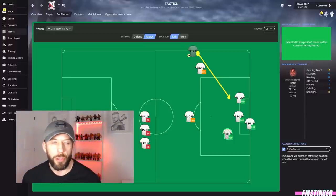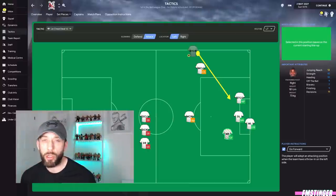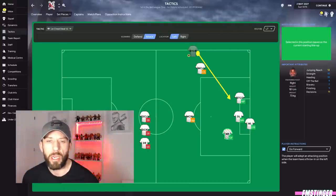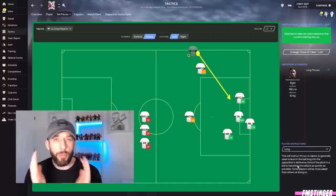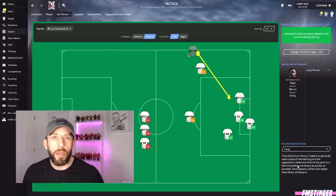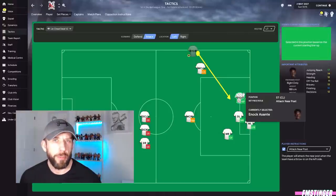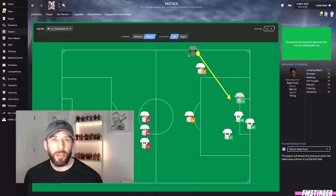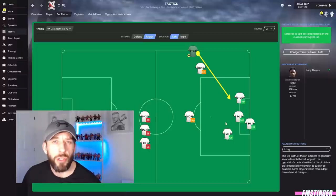For the throw-in setup, approach it similarly to corners. We're going for long throws, but I've got a couple of distractions — a guy coming short and a guy on the edge of the area. Targeting for throws is different to corners: clicking on your throw taker it says 'long,' which instructs the taker to launch the ball into the defensive area rather than a specific zone like near or far post. The higher the attribute, the further he can throw it. You want a good mixture of players in and around the box.